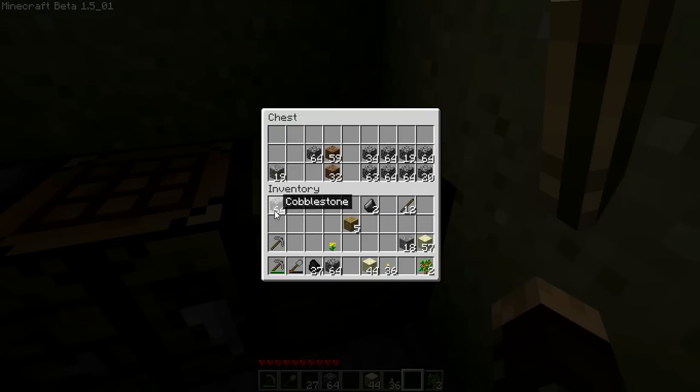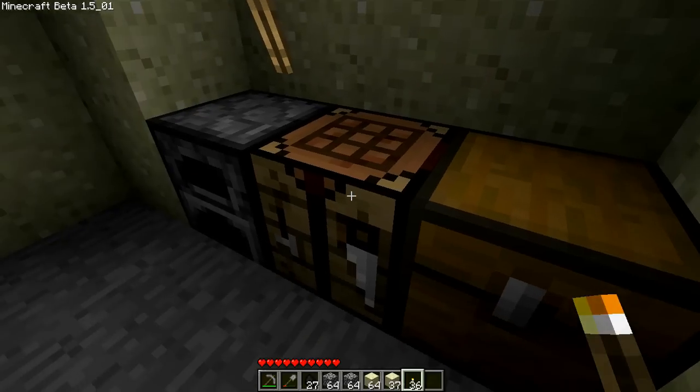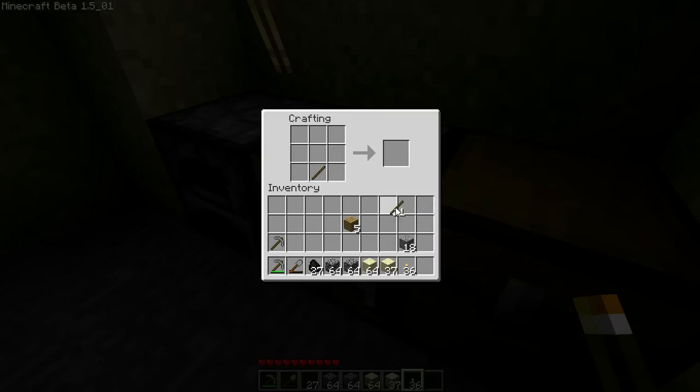Let's keep two stacks of cobble and a couple of sand so I can fill in the cavern. Don't need flint. I know what I need — a sword — because I'm a manly man.